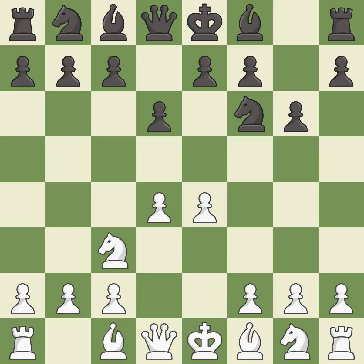g6 prepares to fianchetto the dark-squared bishop on g7, where it will sit on the long diagonal. f4 is an aggressive move that creates a large pawn center, controls e5, and prepares to develop the knight to f3 behind the f-pawn.